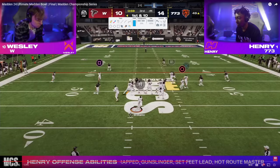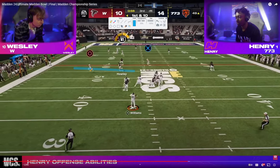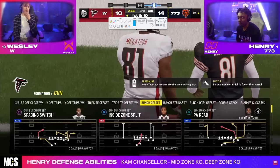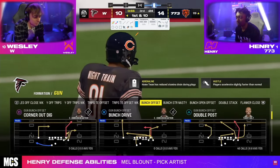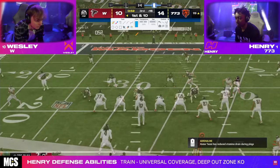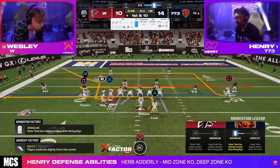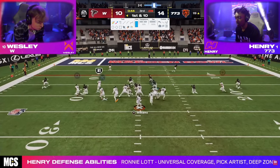Wesley starts going to plays we've seen more from the tournament — Dagger. The drag is going to be open late, but he ends up throwing the crosser and catches it. I honestly feel that if I want you to throw something on Dagger, I want you to throw the crosser, because a lot of times that crosser is very difficult to throw. So I'd rather you throw that.